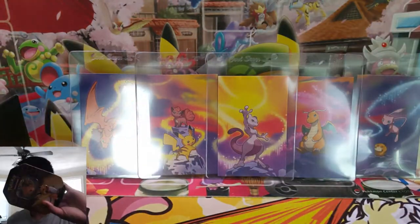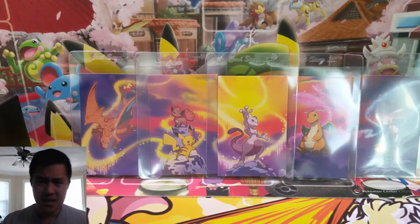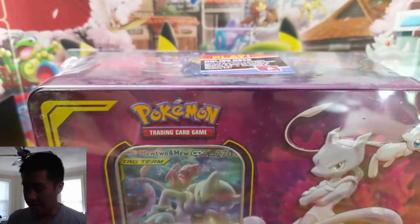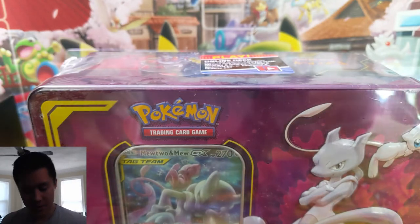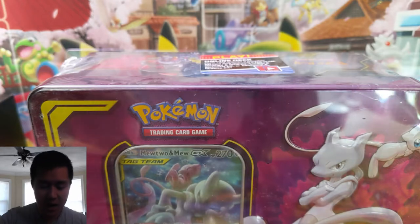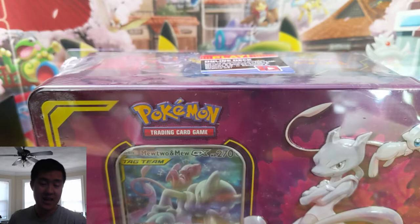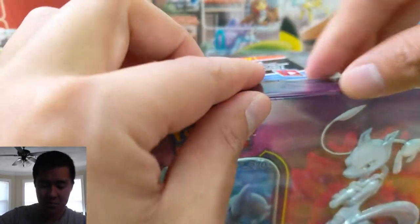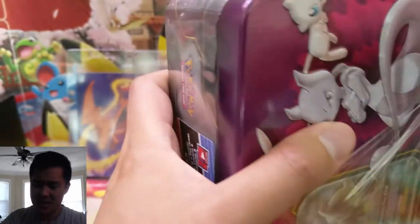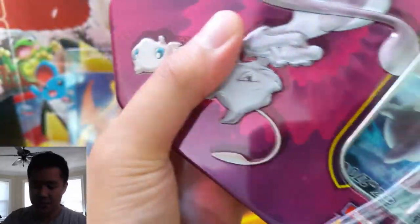Today we have a Hidden Fates Raichu tin plus another one of these Mew Mewtwo tag team boxes. This product is really good — if you play competitive, in my opinion it's totally worth it. Some of the Mewtwo singles from the actual set are pretty high in price; I've seen listings over $20, so this thing retailing for $25 is hopefully worth it.